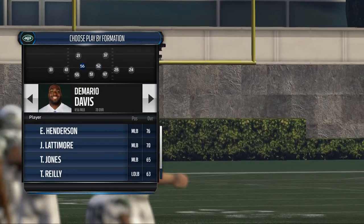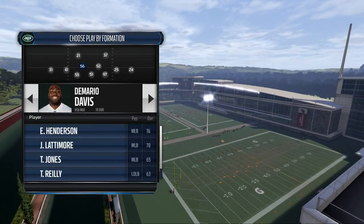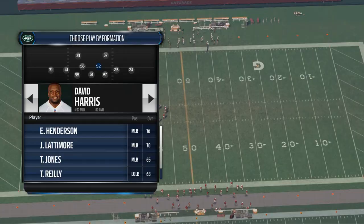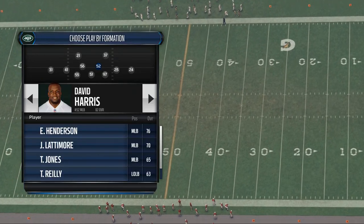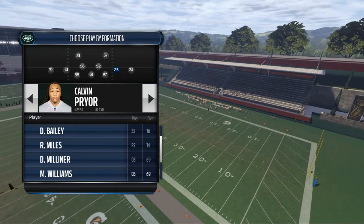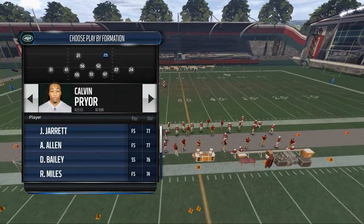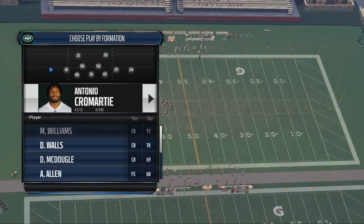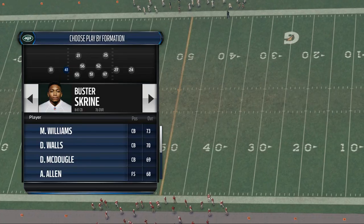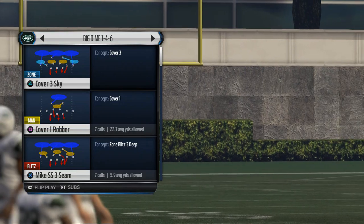This linebacker is the primary blitzer, so you want a guy with good power and finesse moves. I've been using Demario Davis but you can use whoever you want. For the middle linebacker, you want your best man-coverage backer. Also, quick note about the big dime: this corner position is actually a safety, which is why it's called a big dime. Make sure to sub in a corner — I sub in Milliner — for better man coverage, and put that safety back with Calvin Pryor and Marcus Gilchrist. When running a Two Man Under scheme, your corners don't need to be fast; what they need is man coverage rating.